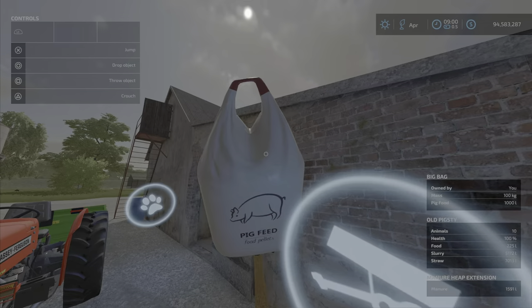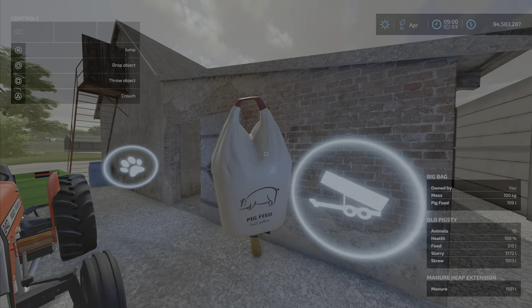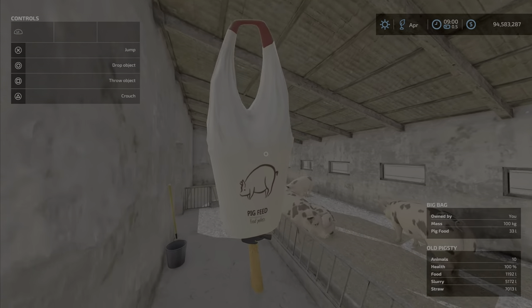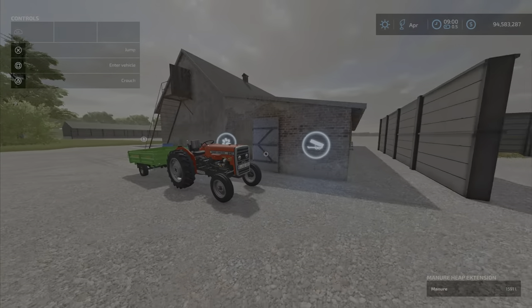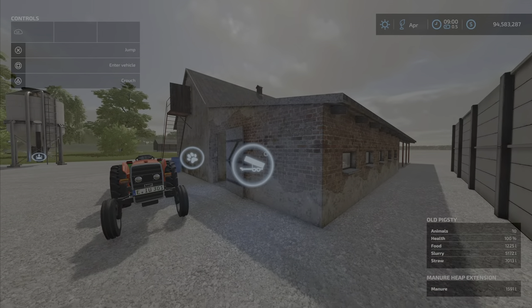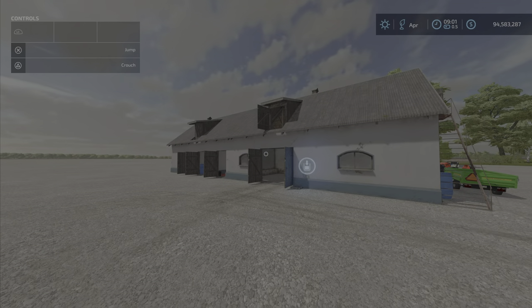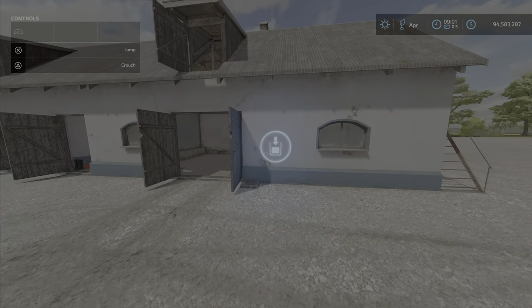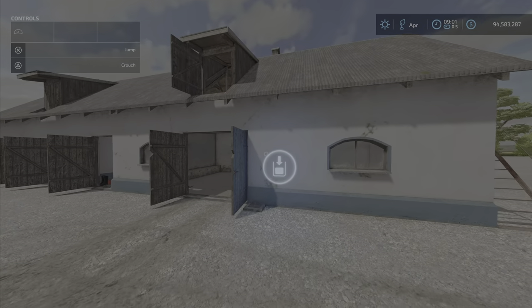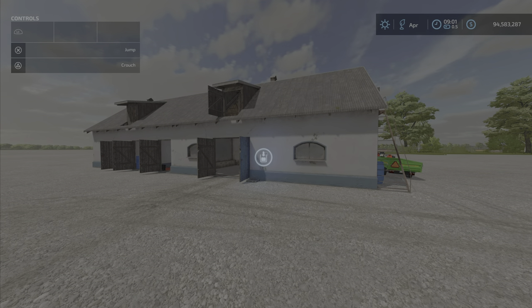Bales — no problem feeding them right there; you don't have to go inside. Pig food — you can feed them here too, or pretty much anywhere in here if you want. Manure is being produced — not much, since there are only 10 pigs. So there you have it: the Old Pigsty by Diddick96 — 16.9 megabytes to download, 35 slots on console. A full barn of feed will last at least eight months, and water is supplied automatically. I'm Loony Farm Guy — remember, it's only a game, so till next time.